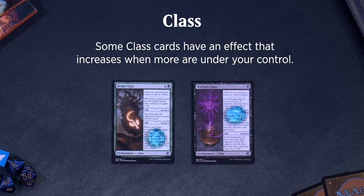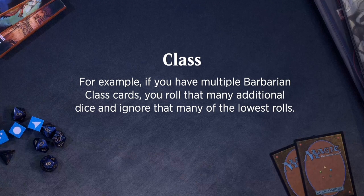Some class cards have an effect that increases when more are under your control. For example, if you have multiple Barbarian class cards, you roll that many additional dice and ignore that many of the lowest rolls.